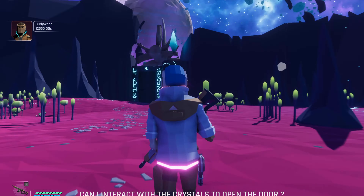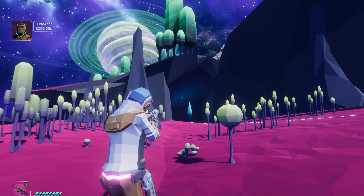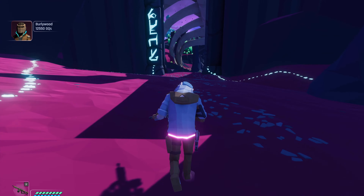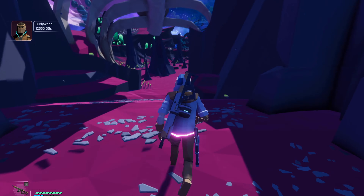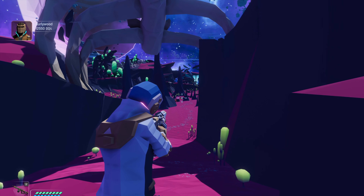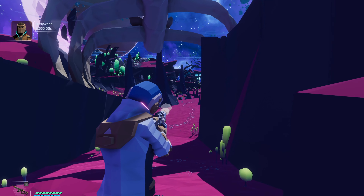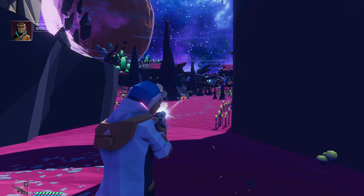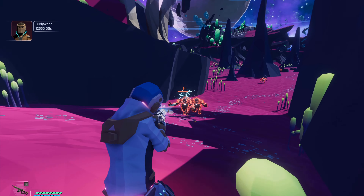As you manage to pass the platforms, you reach a gate which requires you to interact with a couple of crystals. Since one of them was unreachable, the only logical way was to shoot some rounds at it. The next section contains a different type of enemy NPCs which actively chase you down and attack you. Their damage is undertuned, but I believe it was intentional as the current iteration is an attack demo.